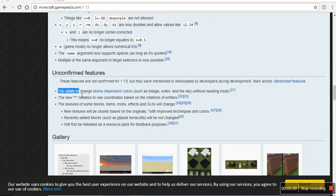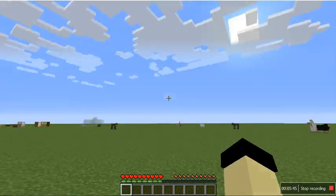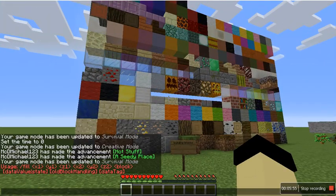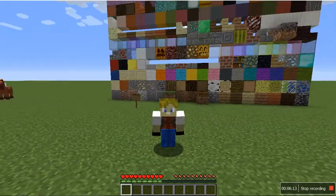Looking at unconfirmed features: the ability to change biome-dependent colors such as foliage, water, and sky without needing mods — I'd really like that. Also, the textures for blocks, items, mobs, effects, and GUIs will change. New textures will be based on the originals with improved techniques and colors, meaning our blocks are still going to be very similar to what they were before, just fancier looking. Recently added blocks like Terracotta won't be changed. The textures will first be released as a resource pack for feedback purposes.